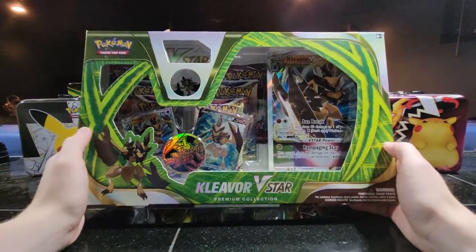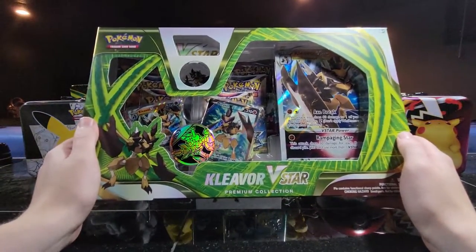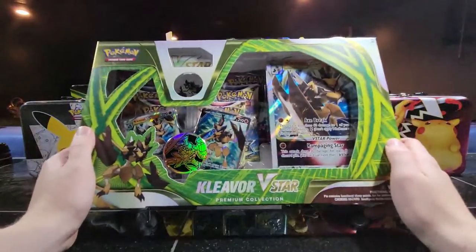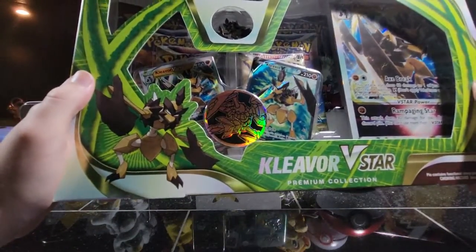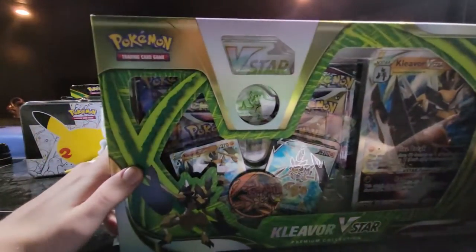Hello and welcome back, or welcome if you're new to the Toondom. We have the Cleaver V-Star Premium Collection Box. We got the big card, the two little cards, the nice coin that's sideways for some reason, and the pin and the V-Star counter.